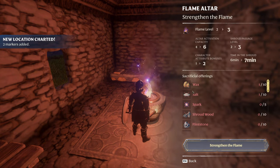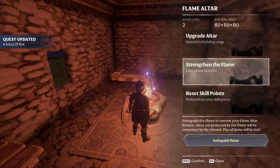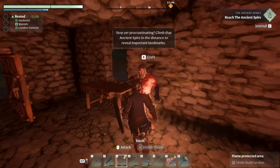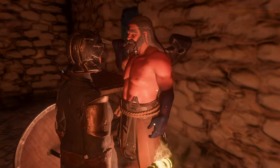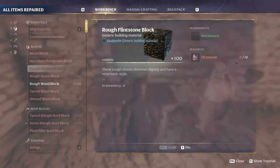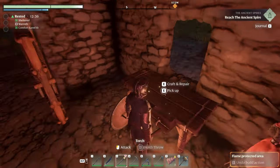Strengthen the flame — salt, five sparks, holy crap. Ten wax, flint, charcoal, savage. We need five cores — we have one. Two flames. So did we learn any new recipes? Doesn't look like we did. We've got the flintstone block from farming flintstone, the flint, the slate roof — that's from unlocking flintstone.